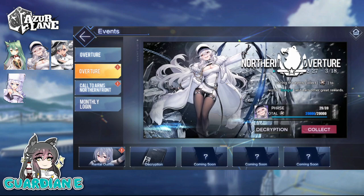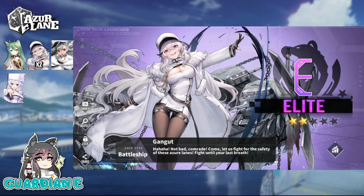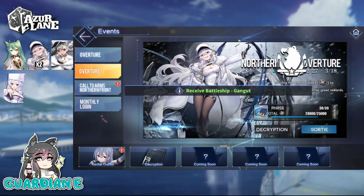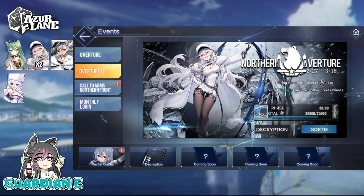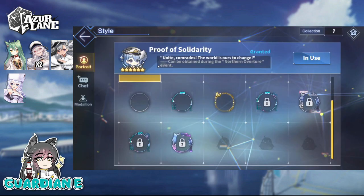We do have a second Gangut that we unlocked here in the point accumulation event, so we'll go ahead and collect her right here. Gangut's design is awesome — she's really grown on me. I liked her design from the very beginning, but her personality is so funny. She's kind of this over-the-top character and just awesome. I may even keep this copy since my other one is fully max limit broken — just to have as the regular outfit versus the new skin I'm going to buy today. And finally, we have the Call to Arms Northern Front — we did get all the points needed for phase two to get the little chat border. So the chat border lets me represent the Russian ships: Proof of Solidarity. Let's go ahead and collect that right now.